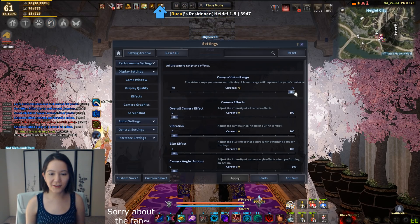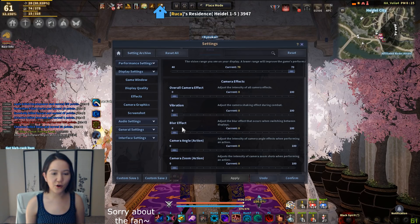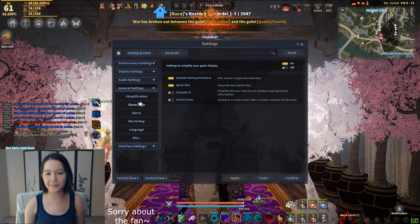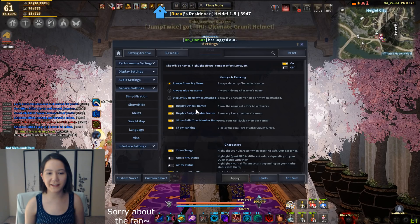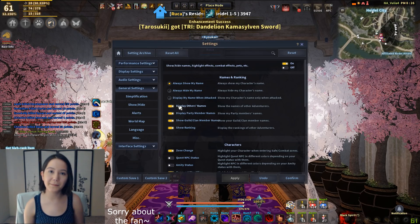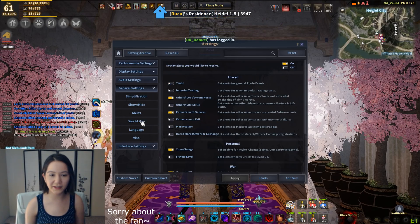Camera graphics all the way up, and everything else all the way down. Screenshots, whatever you want, I don't really use it. General settings, simplified. I use aiming, I use quick. I'm just going through everything so people understand. I don't like to see other people's stuff unless I'm PvPing. Pardon my French, but it's true.